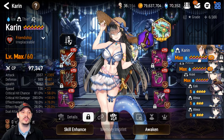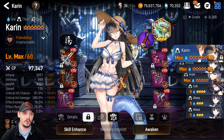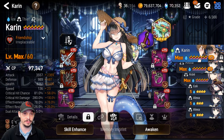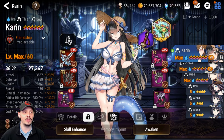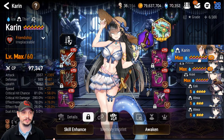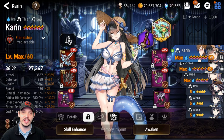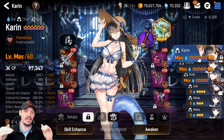She's sitting at 3557 attack, 136 speed — which is important — 81% crit chance, 280 crit damage, and 78% effectiveness. The 136 speed is important because I had to do calculations with Warhorn to make sure she was fast enough that Singelica didn't lap her, but not so fast that Clarissa couldn't take her turn. This took me about two days to figure out the speed RNG.